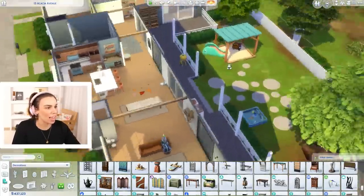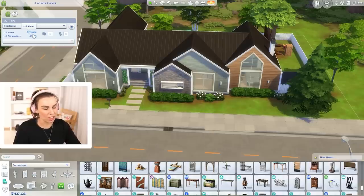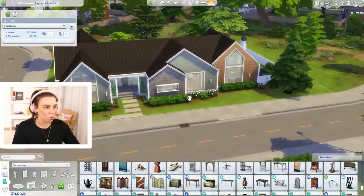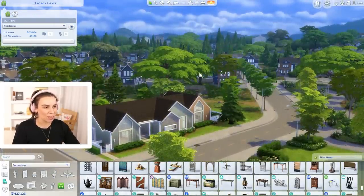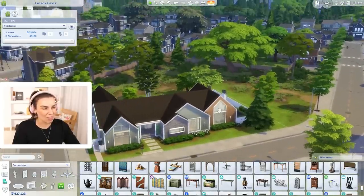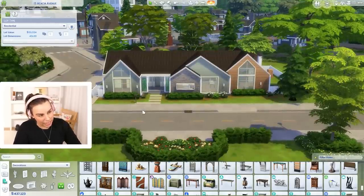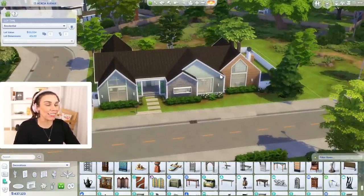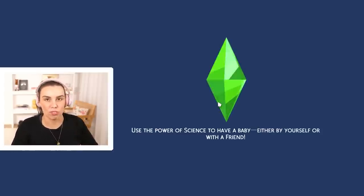We do have to be very careful with money. At the moment this house is valued at 55,000 Simoleons, so we'll have to save a little bit before moving here. I also know it doesn't completely fit in with the rest of the neighborhood — the craftsman look. I would argue this is potentially a bit more of an Australian-looking house — a little less American — and that's probably because I am Australian. Australia is often a mishmash of different traditional things.